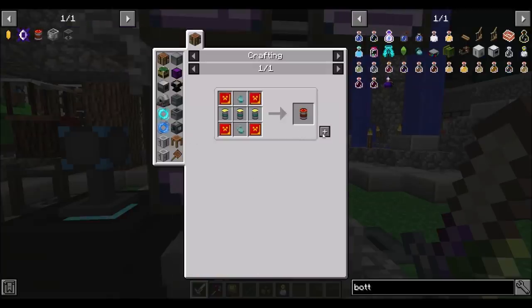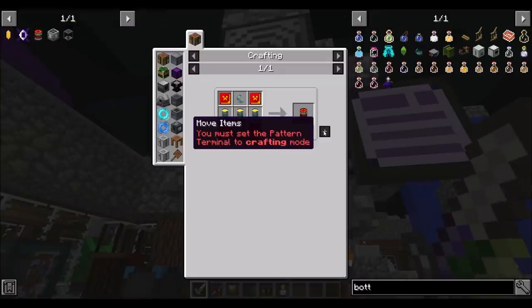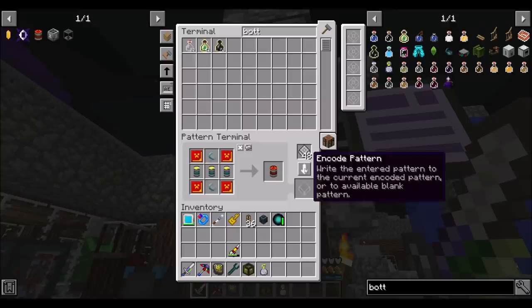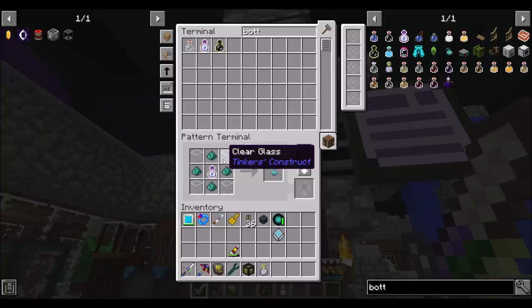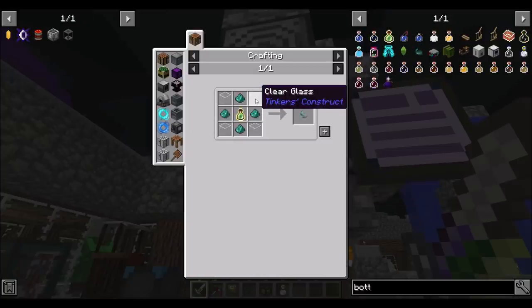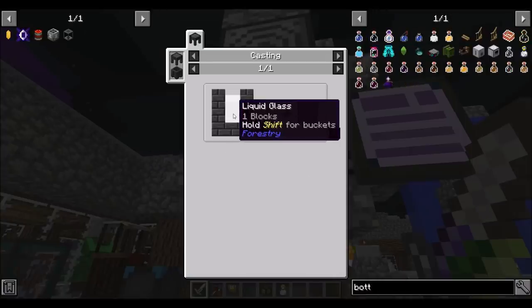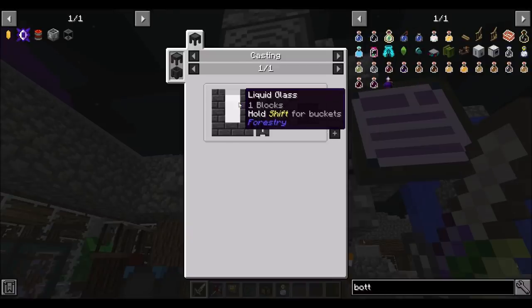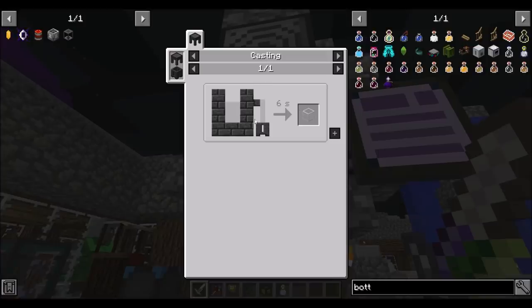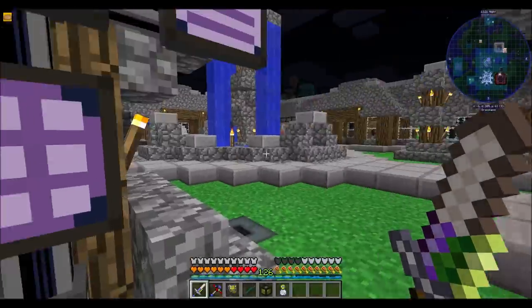We're also going to eventually need some Ender Air Bottles, but I need you to be a thing in here. So let's put you in there — you need Climb Dudes, Clear Glass. Does it have to be Clear Glass? It does look like it has to be Clear Glass from Tinkers — that's only going to come from here. And you have to be cast into a casting basin — of course you do.